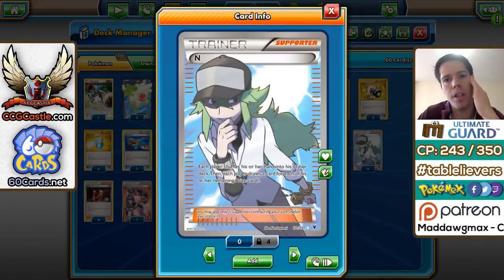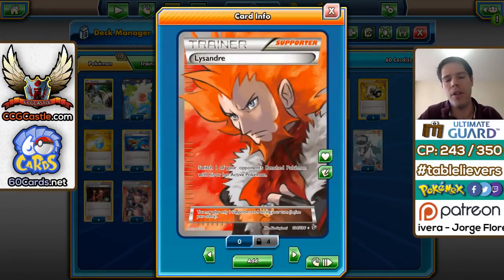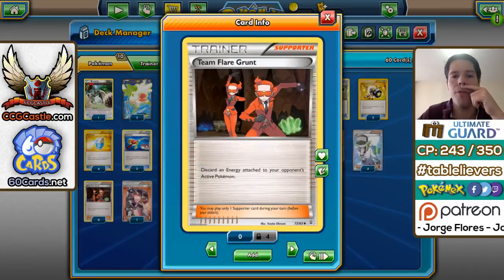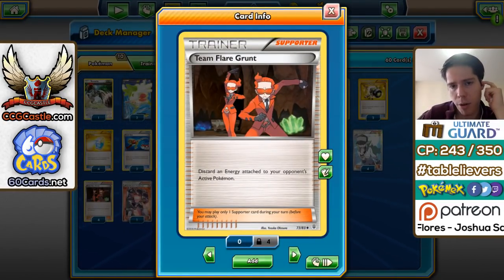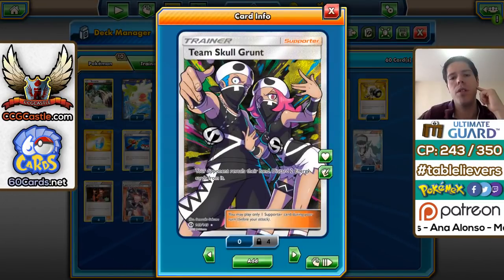Then we have 4 N, which are really good because you'll very unlikely be taking any prize cards — so N'ing your opponent down to fewer cards allows you to, even though it goes against your deck-out strategy by refilling their deck, hit those key cards off of Melting Horns. We have 2 Lysandre to manipulate whatever opponent has in the active spot, 4 Flare Grunt to remove energy and delay strategies, 1 Team Rocket's Handiwork to potentially discard extra cards, and 1 Team Skull Grunt in case your opponent is hoarding energies in hand.